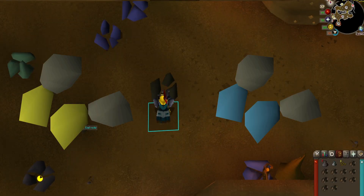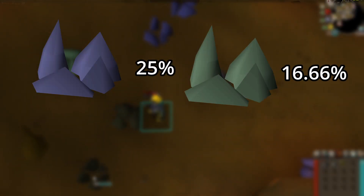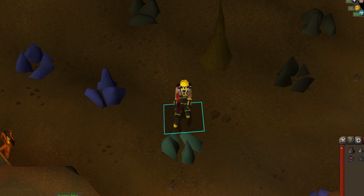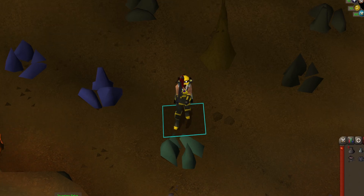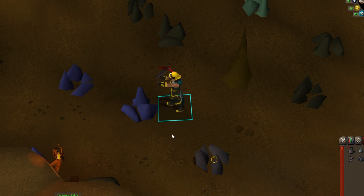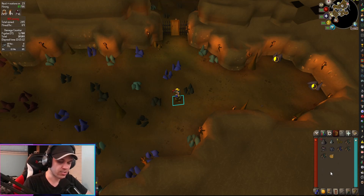Superior mining gloves also provide a chance to not deplete rocks: mithril at 25%, adamant at 16.66%, and runite at 12.5%. That said, I don't recommend mining mithril or adamant ore for unidentified minerals — they're too slow and don't provide good XP rates. Mining runite ore and amethyst are okay since they're worth quite a lot and have the best drop chances. Other than that, I'd recommend sticking to either iron ore or coal mining, whichever method you prefer.